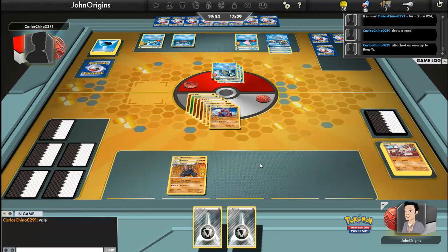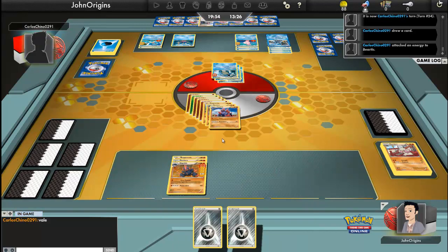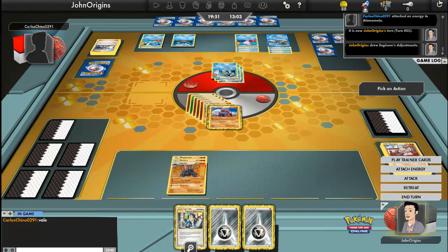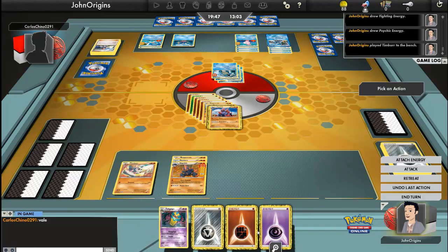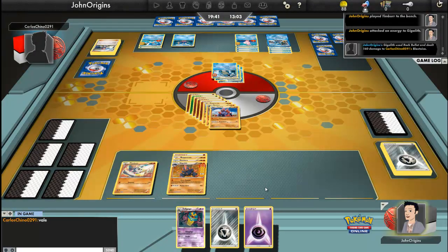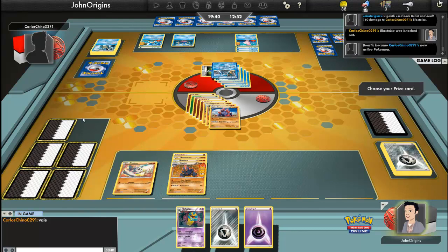He has a Skyla — search your deck for a Trainer card, reveal it and put it into your hand, then shuffle your deck. He's got five deck cards left. Hopefully I can still stall. I still haven't seen all my basics — I haven't seen another Timbor. Bye bye Gigalith — I just lost my Gigalith there somehow. It's my turn now. Energy adjustment, get rid of one of the Steels. Throw down a Timbor and a Fighting Energy to get it set up, and then just Rock Bullet — 160 damage. Bye bye Blastoise, big threat out of the way. That's one of his main Pokémon, so that's a good turn for me.